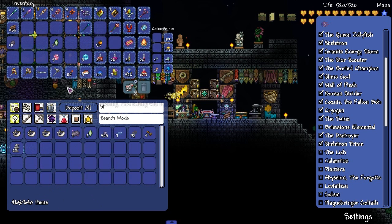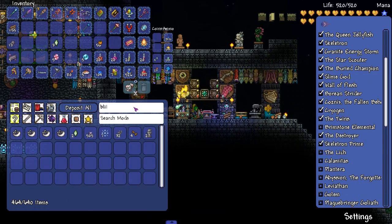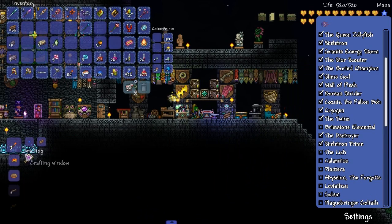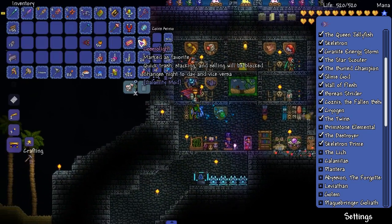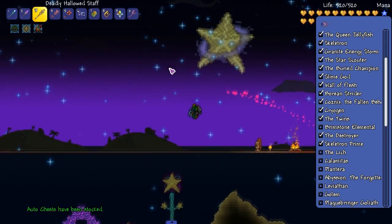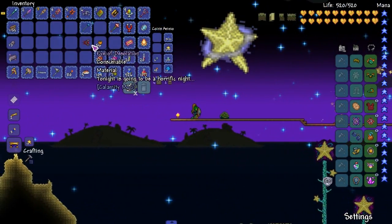Blighted lens — I think I have more than enough. Let's get this blighted ore. Look how many blindfolds I have. Let's see how many hallowed bars I have — oh my god, five. Alright, there it is. Boom. Let's make it nighttime. I'm ready, I'm ready. Calamitas, let's go.